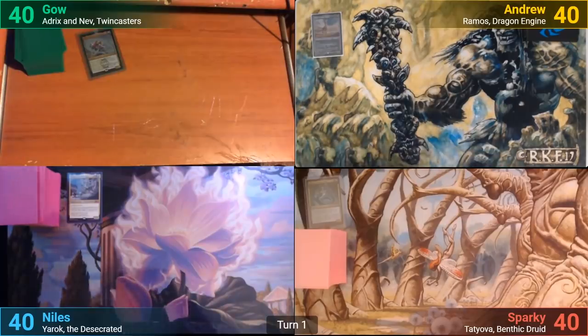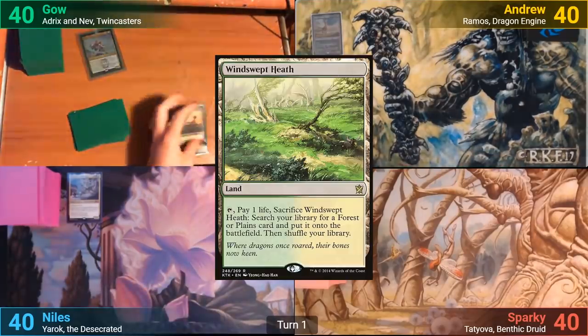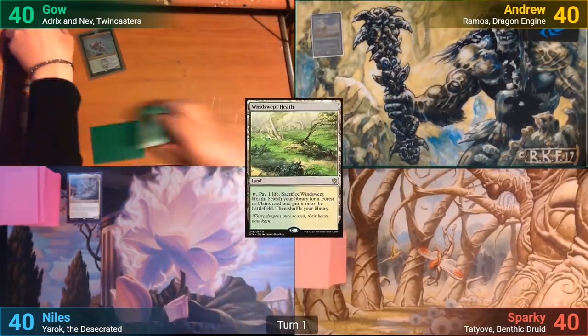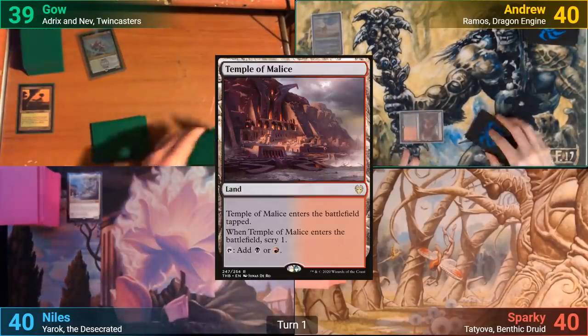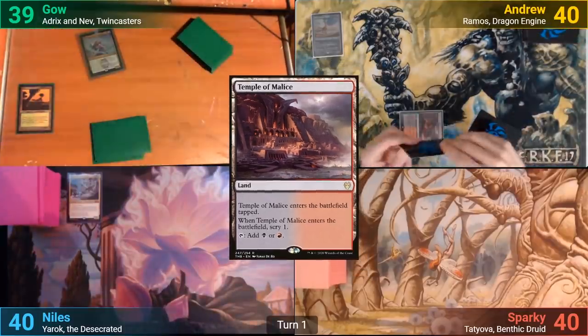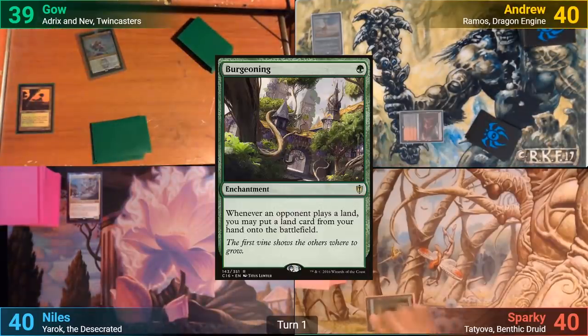Gao wins the die roll and starts us off. Gao plays a Windswept Heath and passes, cracking it and losing 1 to go find a land. I play a tapped Temple of Malice, scrying 1. Sparky plays a Forest and casts Burgeoning.